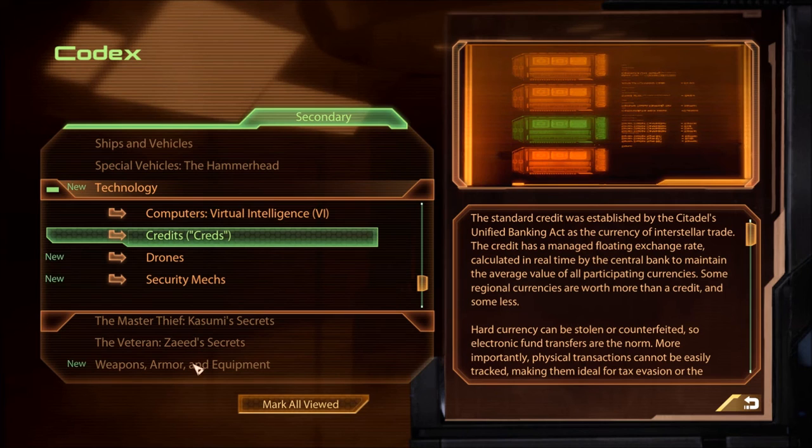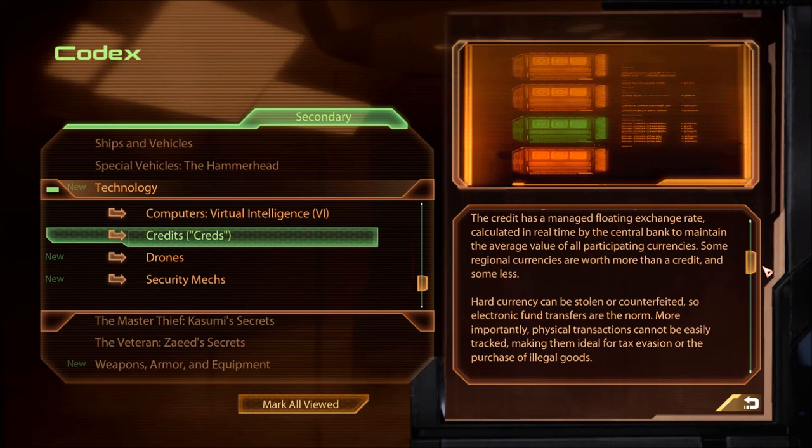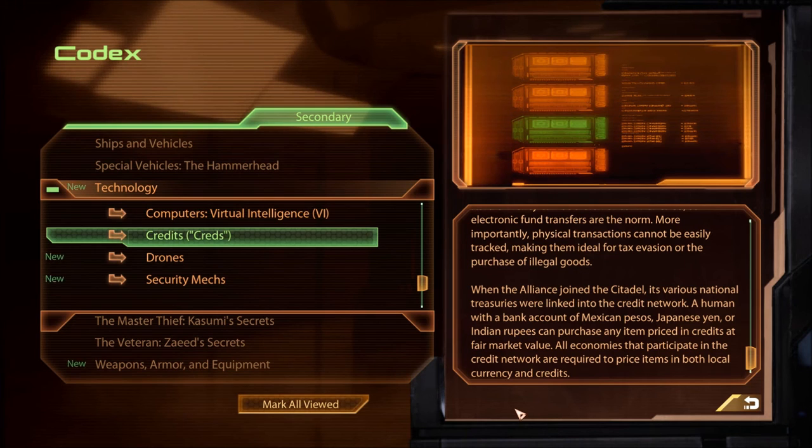Credits: the standard credit was established by the Citadel's Unified Banking Act as a currency of interstellar trade. The credit has a managed floating exchange rate calculated in real time by the central bank to maintain the average value of all participating currencies. Hard currency can be stolen or counterfeited, so electronic fund transfers are the norm — more importantly, physical transactions cannot be easily tracked, making them ideal for tax evasion or the purchase of illegal goods. When the Alliance joined the Citadel, its various national treasuries were linked into the credit network. A human with a bank account of Mexican pesos, Japanese yen, or Indian rupees can purchase any item priced in credits at fair market value.